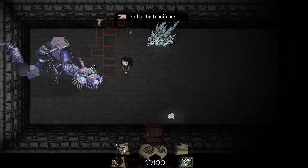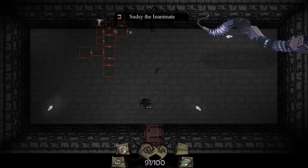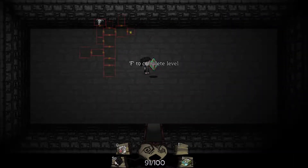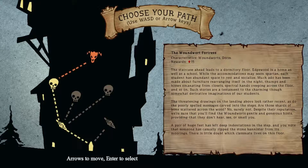We're going to be finishing him off rather quickly this time out. We could probably get him right here, or at least when he crosses back over. Or the glacial spike will kill him. There we go, and he is dead. So we bested Sudsy without taking any damage. We got an A ranking and we are moving on to the Woundward's Fortress.